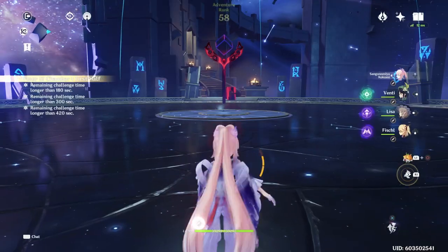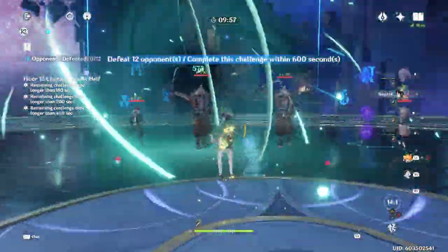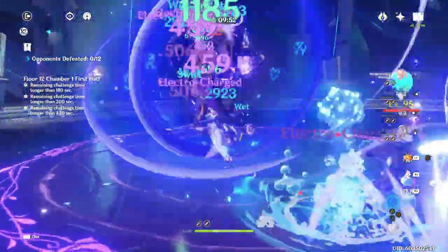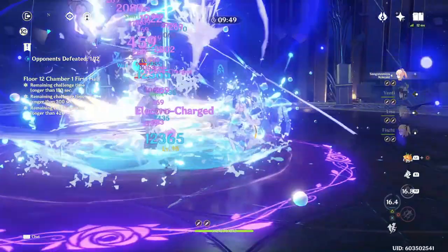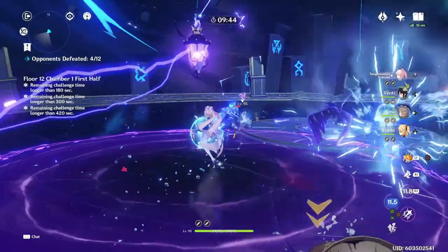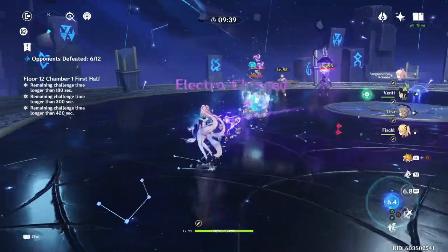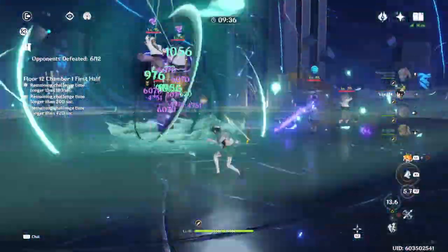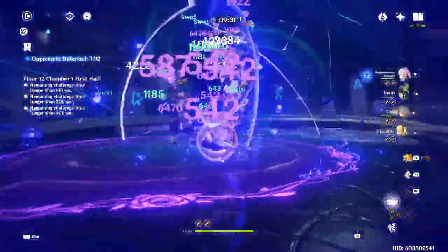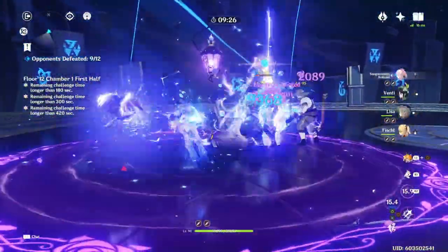Last but not least, I had to showcase Lisa because she has surprisingly good synergy with Kokomi — this one really shocked me and I actually ended up really liking this team comp. However, it is completely reliant on having an Anemo Swirler to keep every enemy in place so that Lisa can hit every instance of her burst and constantly proc Electrocharged. On top of this, when you use Lisa's burst, she has a built-in defense shred which makes all of your teammates hit just a little bit harder. I think Venti overall was the best in slot for this team comp, because he's able to so solidly lock all enemies in place.